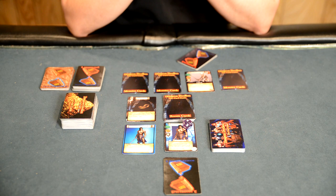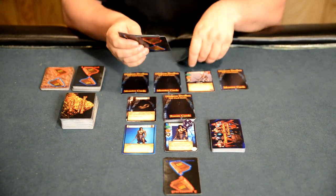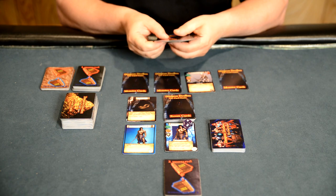Once the other players go, it comes back to our fighter. He is going to attack again using melee against the skeleton. We are going to take four points of damage from his longsword to the monster and collect those cards and put them in his pile. At this point, the skeleton only has four wounds left.